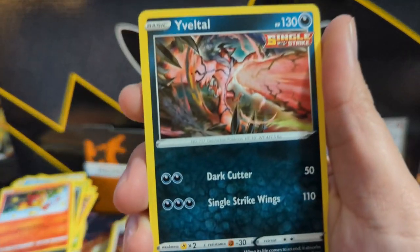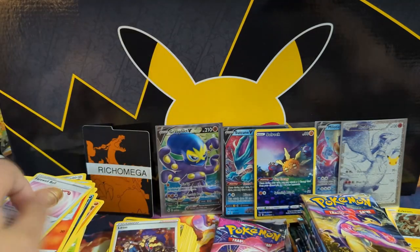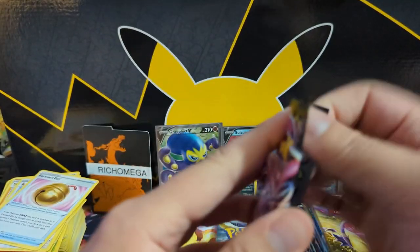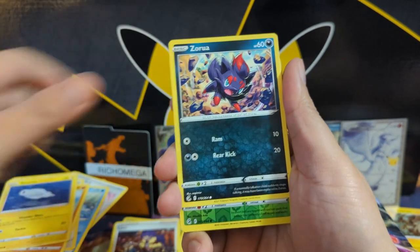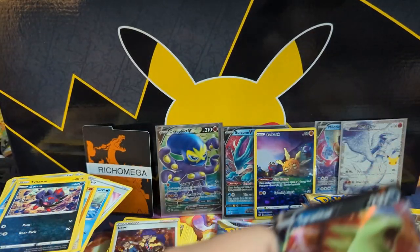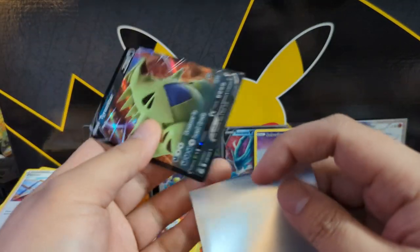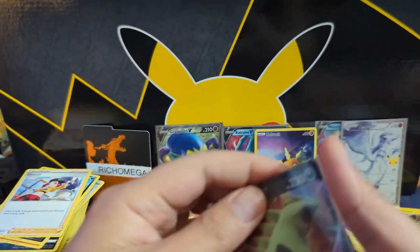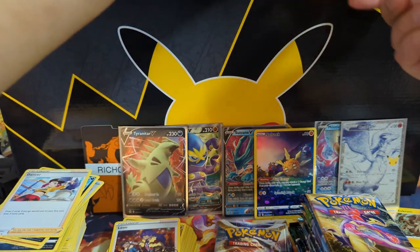Escalavine into a Jolteon — I think that Jolteon has like a hyper beam or something. Alright, Fusion Strike number two, I forgot about them using that set design. I think we got something in this pack... alright, let's grab another bonus pack. Still feel like we're a little lackluster on the hits.